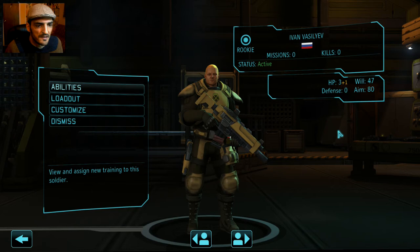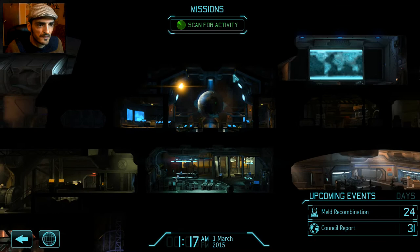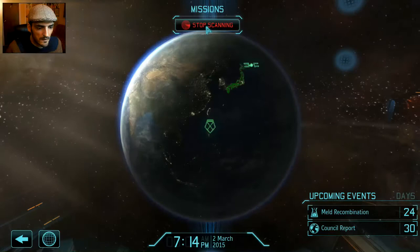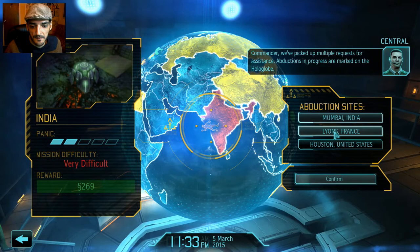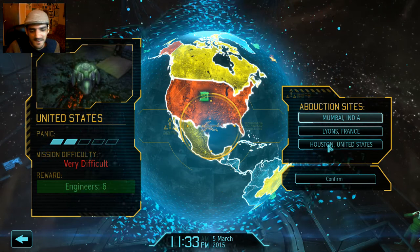That's all we can do for now — the only option is to scan for activity, let time pass, and wait for the first abduction to come. Sure enough, we get multiple requests for assistance — abductions in progress marked on the hologlobe. Houston, we have a problem. We're going to respond to one of these wherever we get the most engineers from the reward.